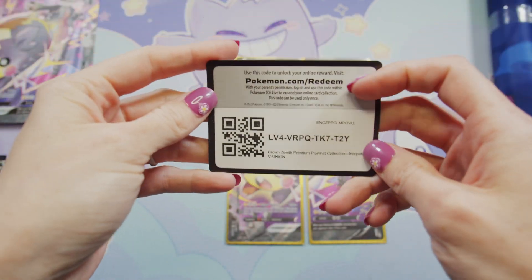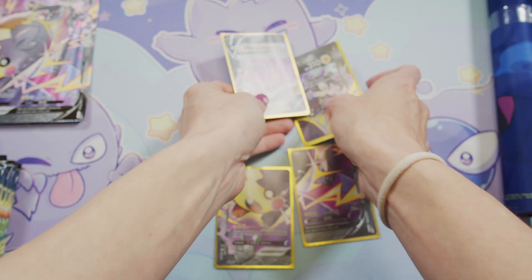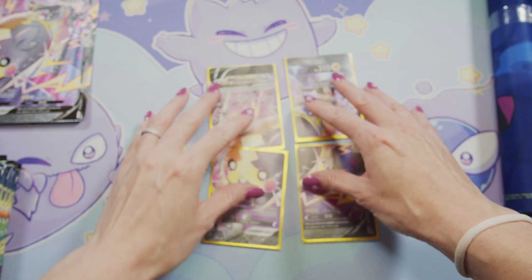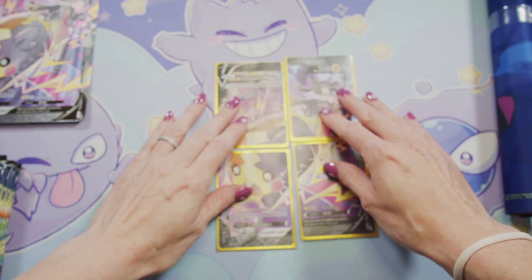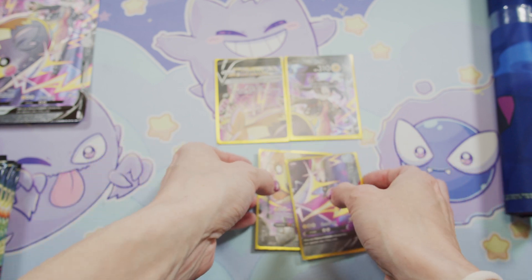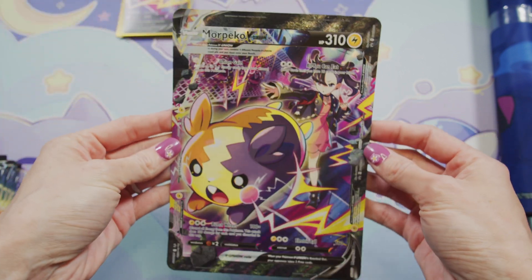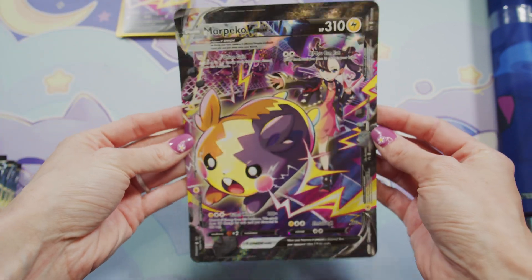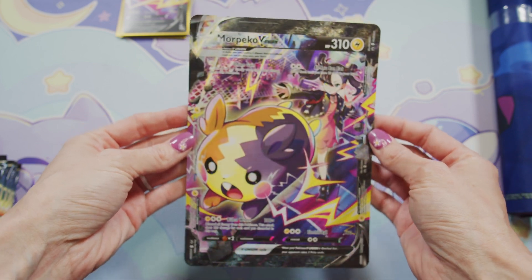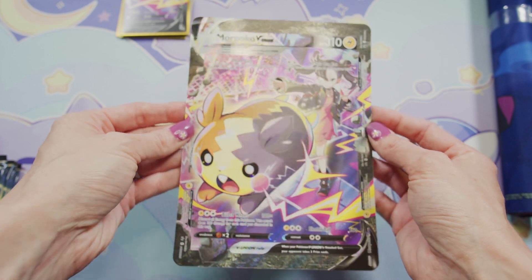All right, so we got the code card here. Here are the bottom two, here are the top two, and you could kind of see in the box how it kind of makes this little picture of Morpeko and Marnie — I think it's really cute. Of course we have the jumbo card, and this is what the picture is supposed to be depicting right here.